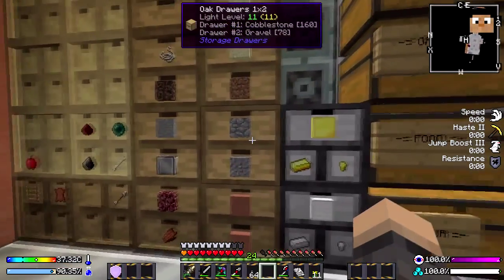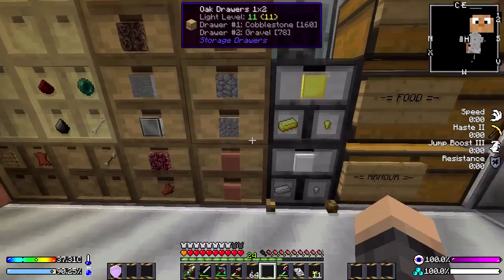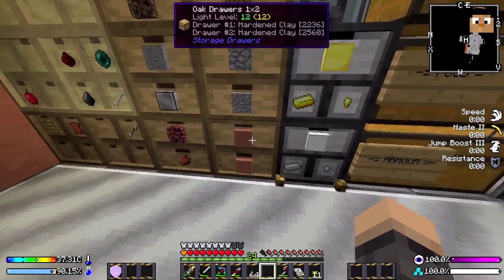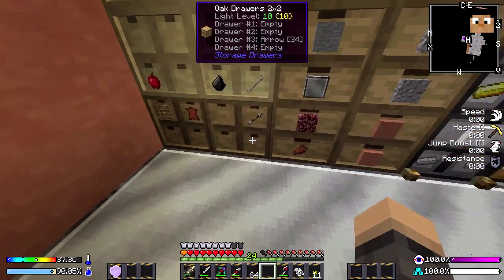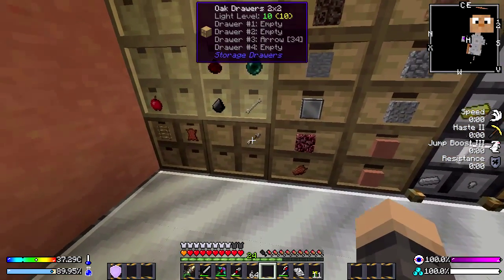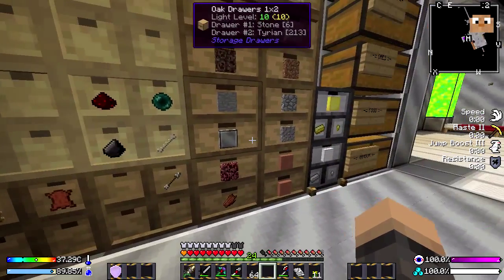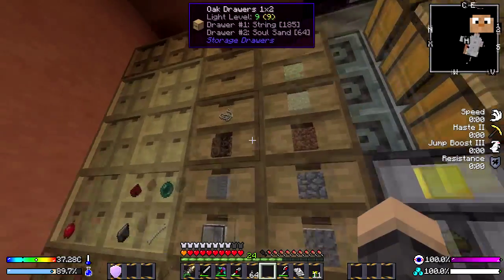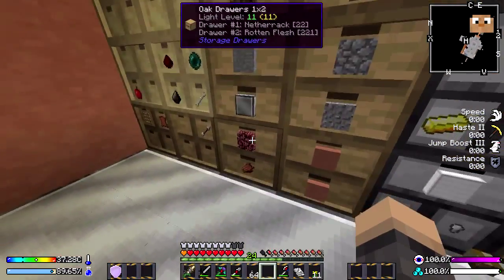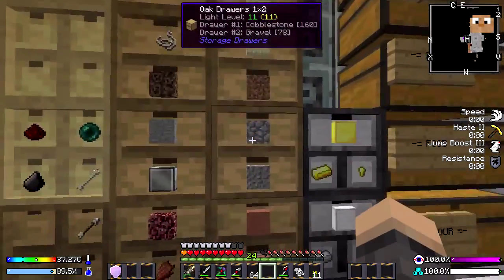I've found these new little oak drawers that store quite a lot in them. There are 2,000 in each of these drawers. They also come in standard 4 — I think they hold less, but you can upgrade these as well so they can hold more. They are very nice, and if you watch my Infinity series, they have little blocks on the front, which is what I tend to do on my deep storage.